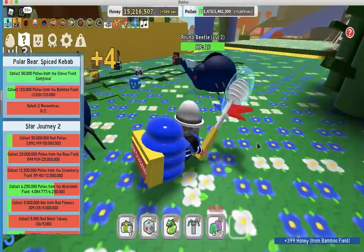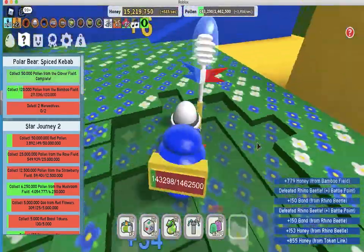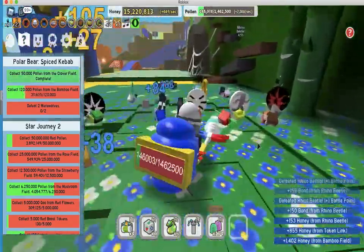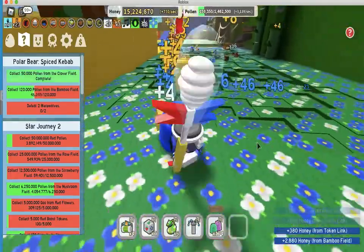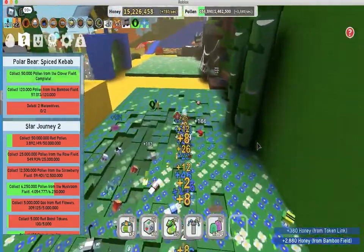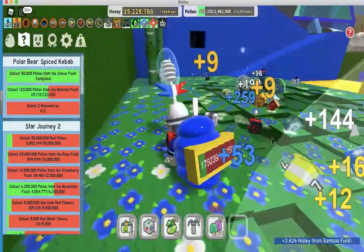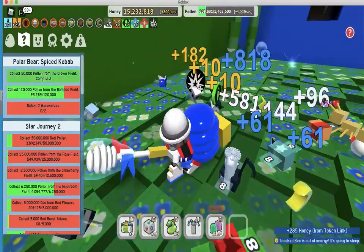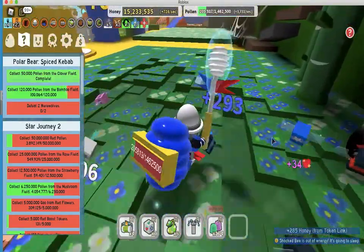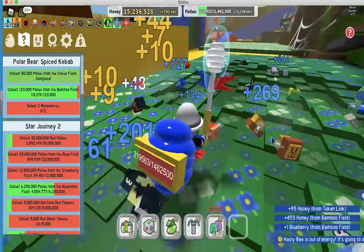This is going to be the end of the video. I'm just going to finish up this bamboo field quickly. This is really quick now — I love the poison endeavor, it's just really good. A blue boost token! I'm going to plant one sprinkler right there. I got the silver sprinklers now — they're actually pretty good, I can plant two. And we're done.